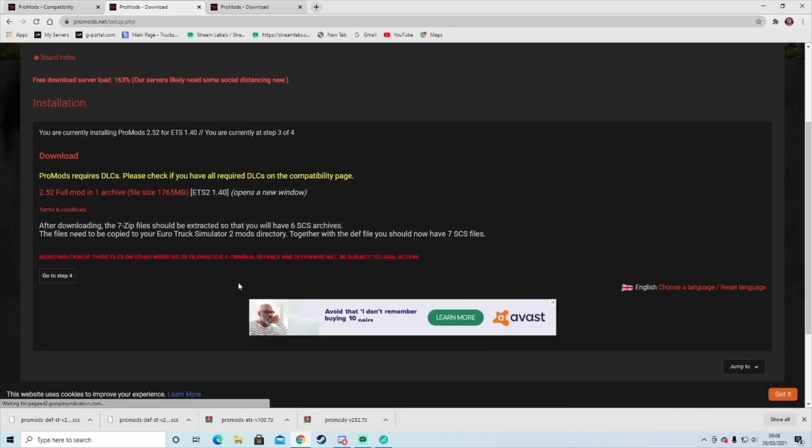So once you've done that, you go there and click on this little link here. That pretty much covers the required DLCs — please check if you have all the map compatible DLCs, as that is most important.